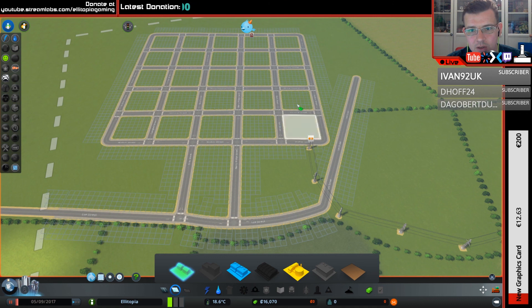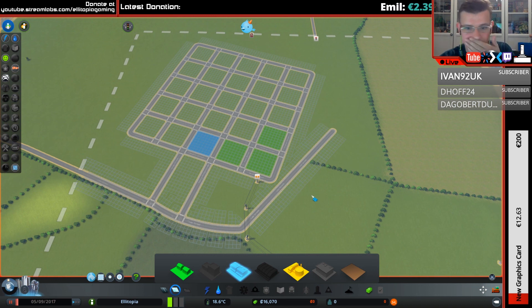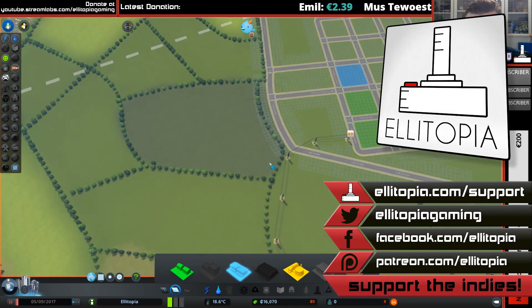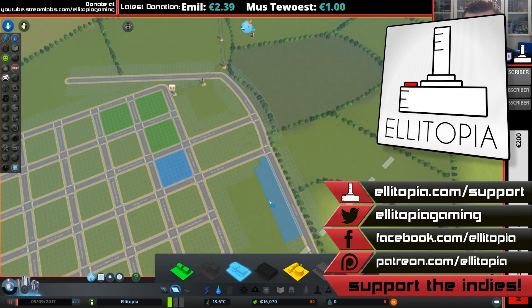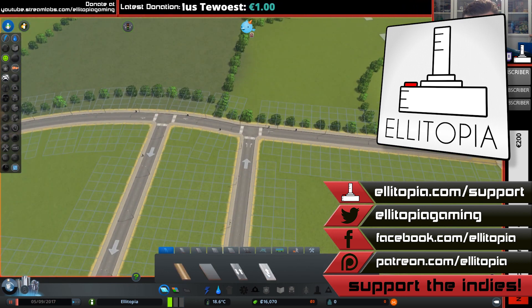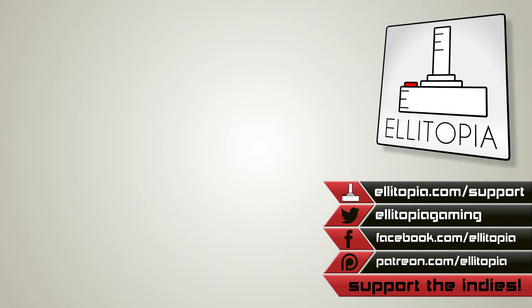We will start zoning from this corner here — just because that's where they are. We'll do a little bit of commercial there. Industry... I don't really want that junction there. I'll come off up here instead and work out the road connections from there.